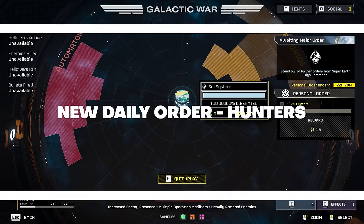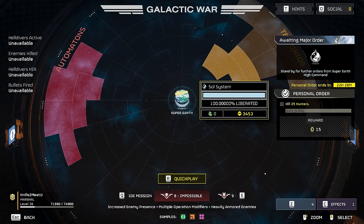The FS11 Executioner is the current heavy armor offering with the Fortified talent for reduced recoil when crouching or prone, along with 50% resistance to explosive damage. Today's daily order is to kill 25 hunters, which we Helldivers will gladly do, as these things along with chargers seem to be firmly in the top five most hated enemy types. They are everywhere in Terminid missions, so this will be a lock to complete and we can snag those 15 war bonds.